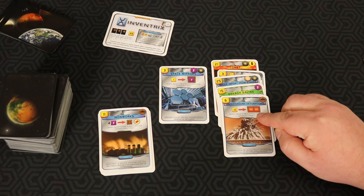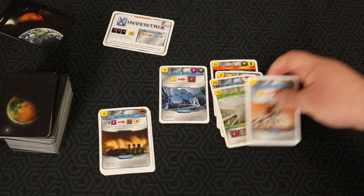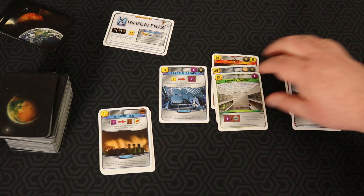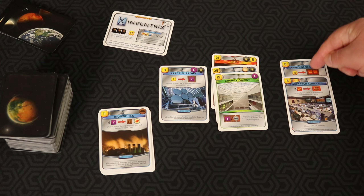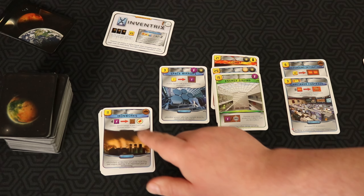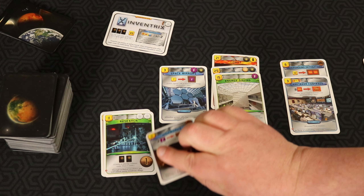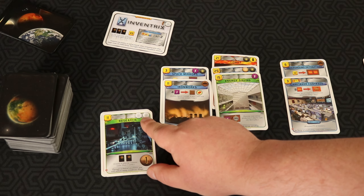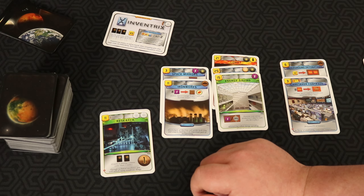Underground Detonations could work really well with Caretaker Contract — I might tie those together for an endgame strategy starting from turn one, since Underground Detonations would need time to build up. Ironworks is a quick way to produce oxygen without building forests, and you'll also generate some steel. That would go well with Space Mirrors too. Research is a great card for Inventrix because it produces two science symbols, which will drive your later science cards, and you get to draw two cards — replacing itself and giving you another card draw. That goes into the keep category.